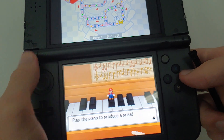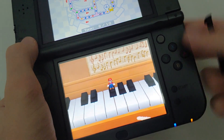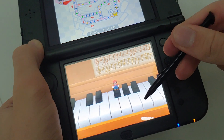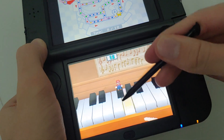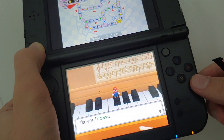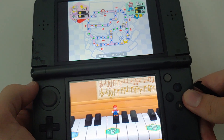A coin block! Play the piano to produce a prize — tap out the following tune on the piano keys to get coins. You got 17 coins. Lucky for me, now I have enough for the star.